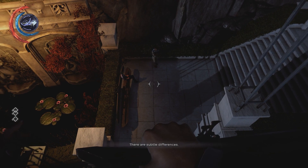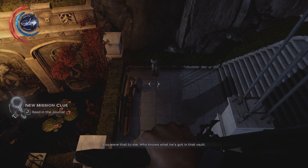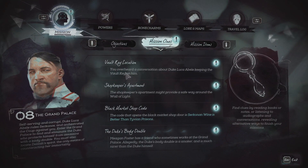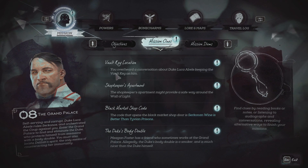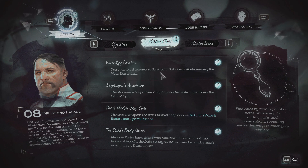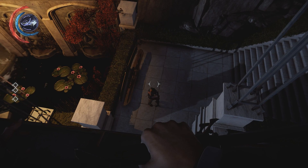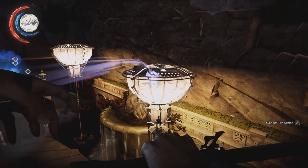I can't tell them apart. There are subtle differences. Assuming you can pick out Duke Luca, how are we going to get his key? You leave that to me — who knows what he's got in that vault; we'll be halfway to Gristol and rich before he's nursing the next day's hangover. They have some plans of their own apparently. I overheard a conversation about Duke Luca Bell keeping the vault key on him. So I probably need that key, which means I have to find both the real duke and the fake duke.